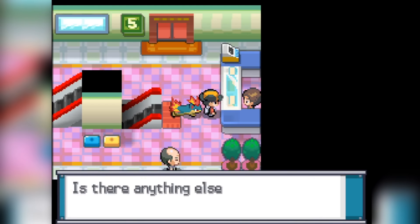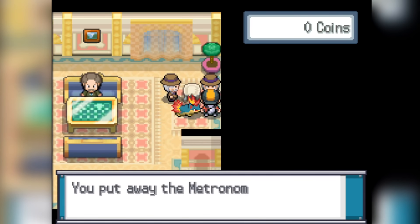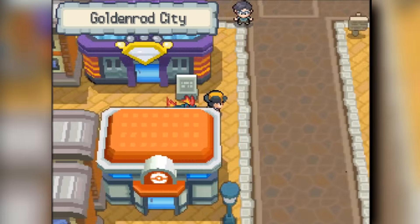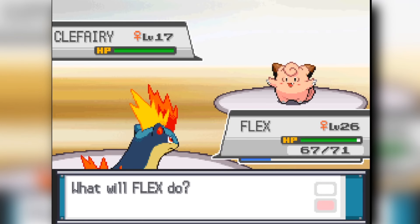We put Fire Blast on our Quilava. We also get Metronome from the game corner, so our Quilava is kind of a monster now. Heading into the third gym, which is Whitney, we clear through pretty easily and get some levels. Then we head into the Whitney fight — she's the Normal-type gym leader. We fight down her Clefairy first. I miss the Fire Blast, but as long as I hit the second one, we're all good.